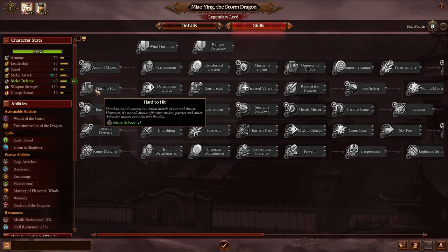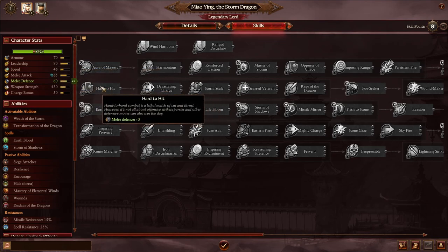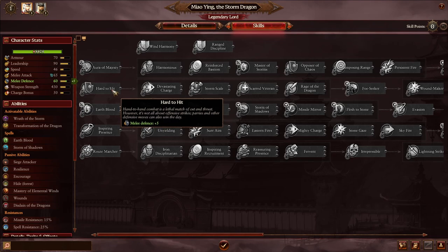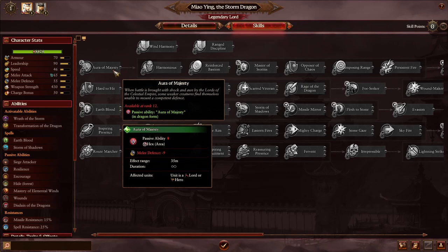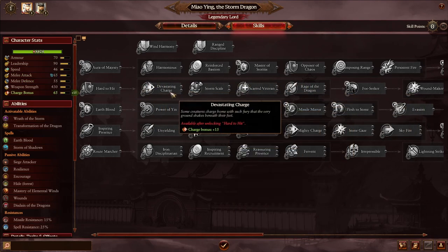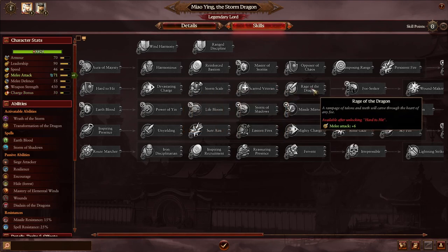There are intricacies: charging enemies add their charge bonus to melee attack for seven seconds. On Legendary difficulty, the AI cheats with around 10 extra points of melee attack and defense not shown in stats. But it's always better to increase evasion chance because if they can't hit you, armor becomes irrelevant. Armor only matters once an attack actually lands — it's not a one-to-one exchange. So prioritize melee defense for melee combat.